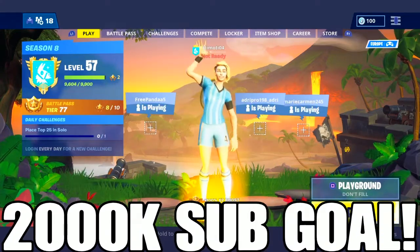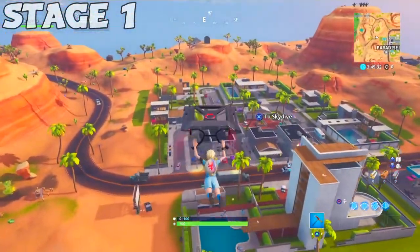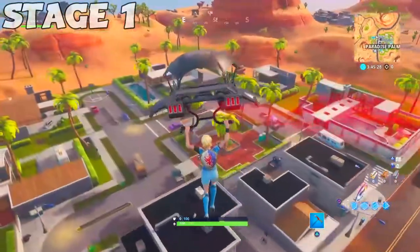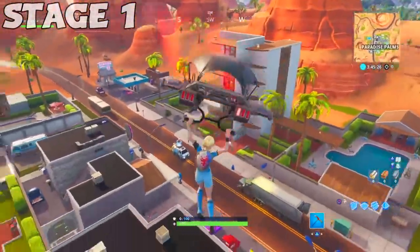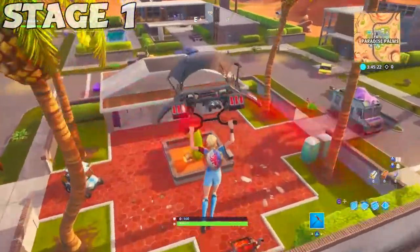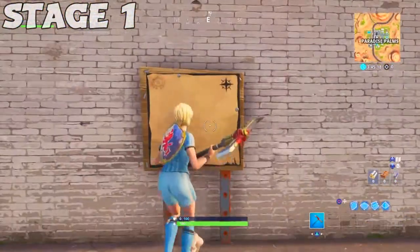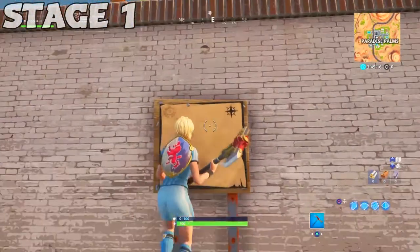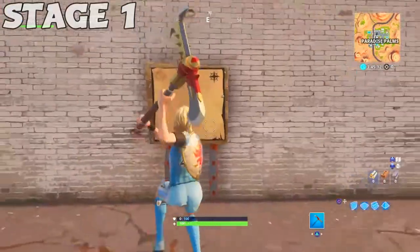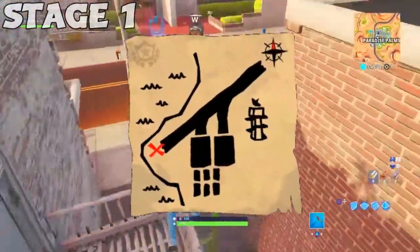To complete stage one, which is to search the treasure map found in Paradise Palms, you'll need to go to Paradise Palms to find this treasure map. The treasure map will be located over the well, right in the middle — right here. Come over here and this is where the treasure map will be located, and this is where you need to press when searching. The map is not showing up for me because I'm doing this early, but I'll show you on screen.